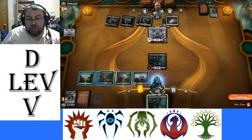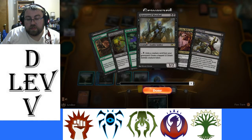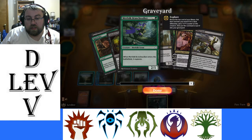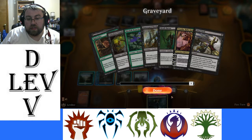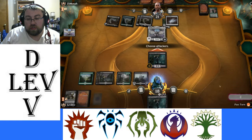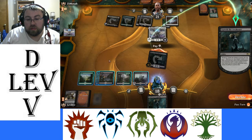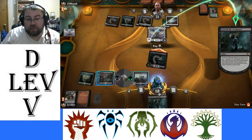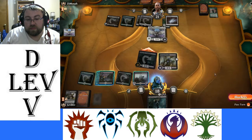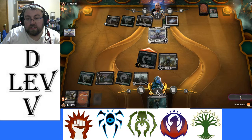We have six mana. We could return a Death Baron, or Graveyard Marshal — which could be argued as a good idea. I think the Graveyard Marshal is the key here, so we take back the Graveyard Marshal. He decides to block and I will be surprised.